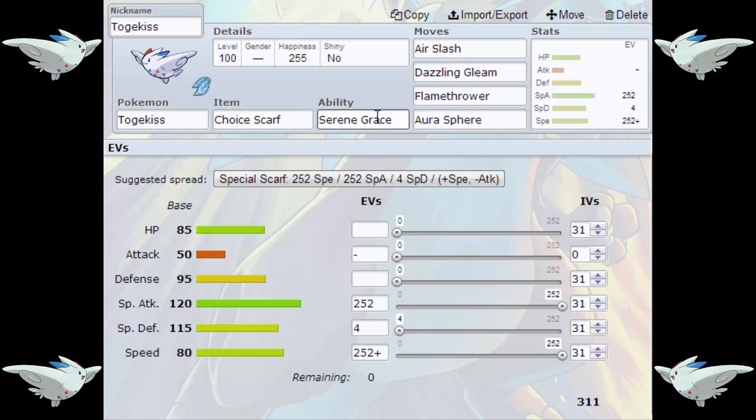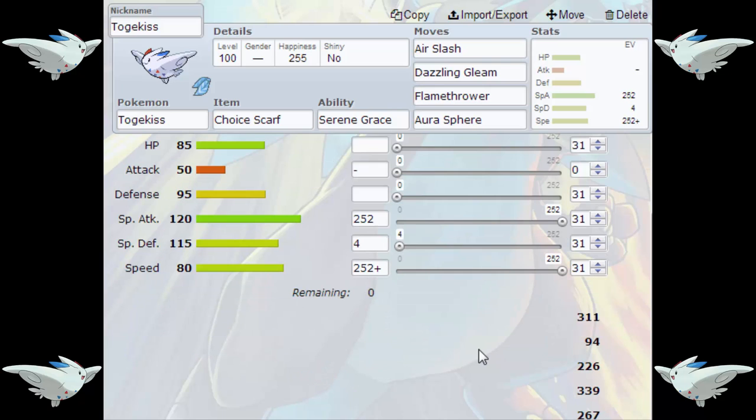We've got Togekiss holding the Choice Scarf, Serene Grace of course, with Air Slash, Dazzling Gleam, Flamethrower, and Aura Sphere. The EVs are 252 Special Attack, 252 Speed, and 4 Special Defense, with a Timid nature to be as fast as possible. With 284 base speed Choice Scarfed, you hit 426 Speed. You get outsped by just one point by Mega Beedrill, which has a max speed of 427. It's a bit annoying, but there's nothing Togekiss can do about that.